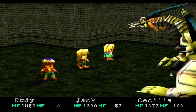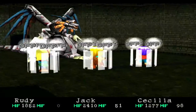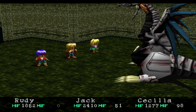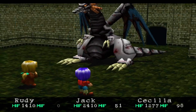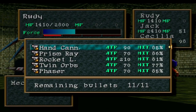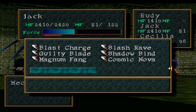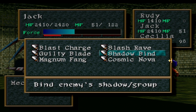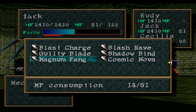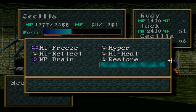Boom boom boom boom. Laser Breath — that's gonna hurt, although not really. 400 is not too bad. Beautiful. Single target, single target. This group — you can use Magnum Fang, that's fine, and I'll just use Arm Down to lower your defense.